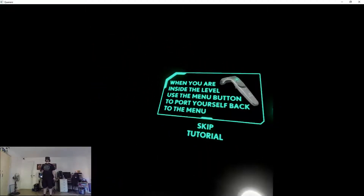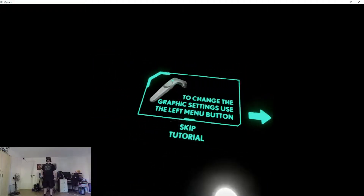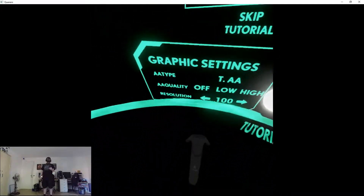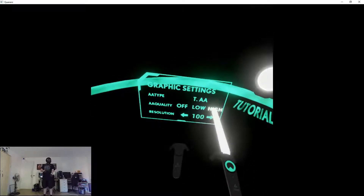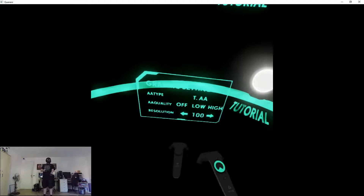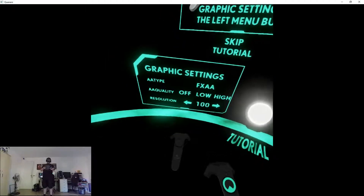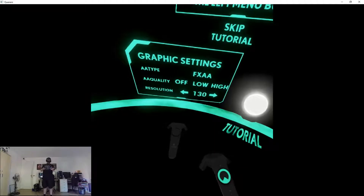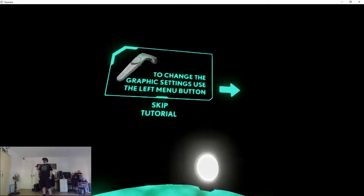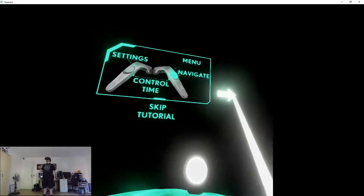When you are inside the level, use the menu button to port yourself back to the menu. To change the graphics settings, use the left menu button. Oh god, I thought it was already low quality. Let's go ahead anyway. Settings, menu, navigate, control time. Easy.